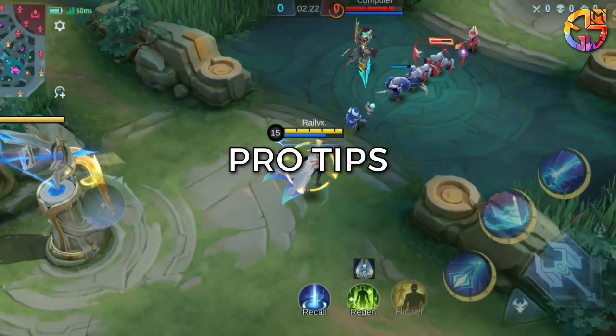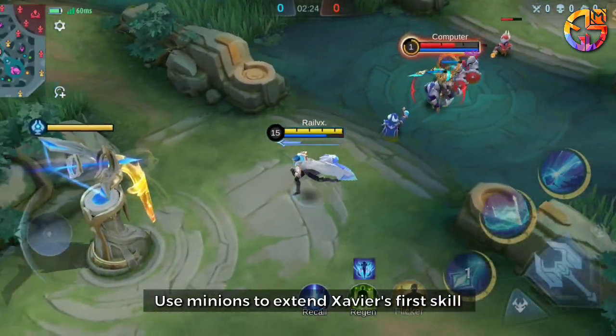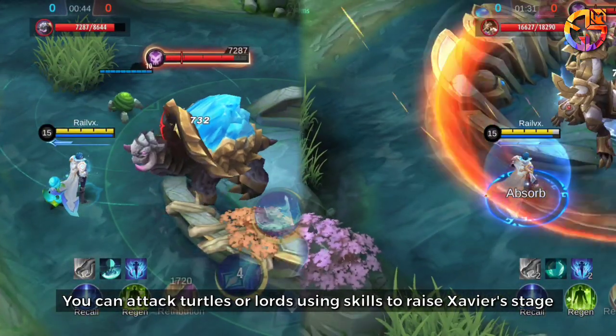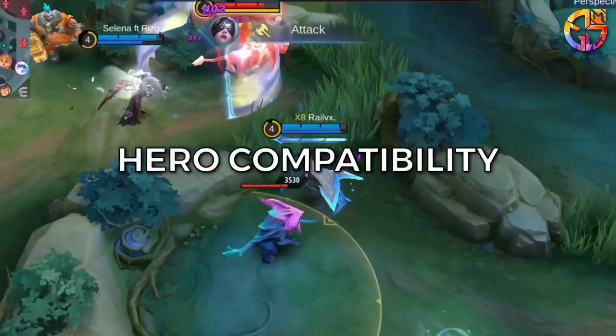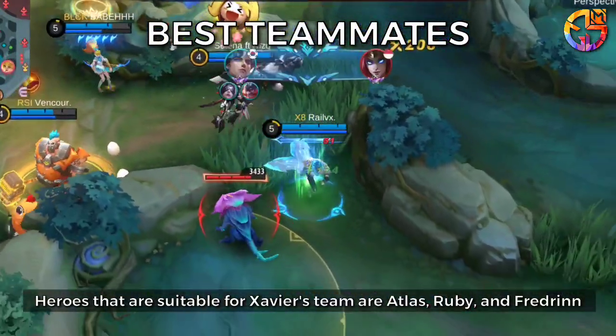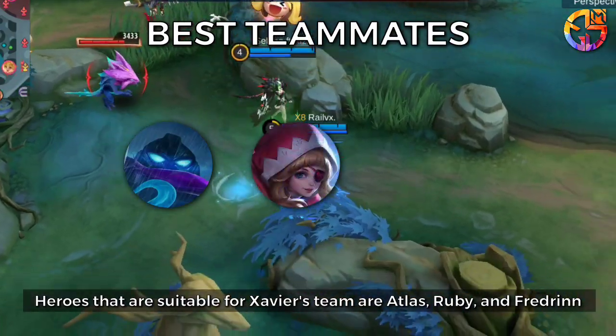Pro tips: Use minions to extend Xavier's first skill. You can attack turtles or lords using skills to raise Xavier's stage. Best teammates: Heroes that are suitable for Xavier's team are Atlas, Ruby, and Fredran.